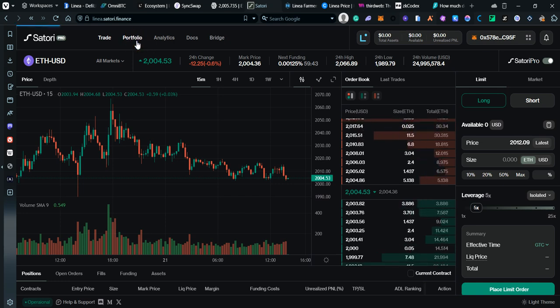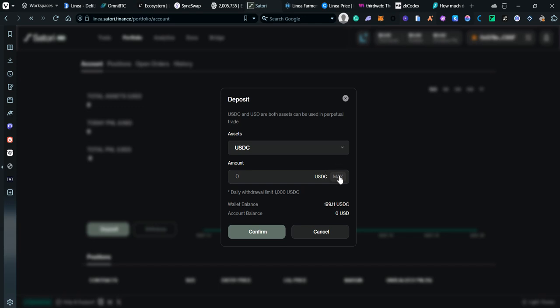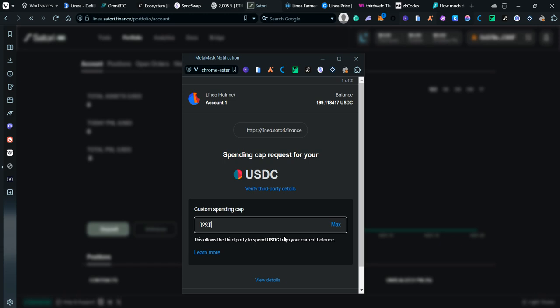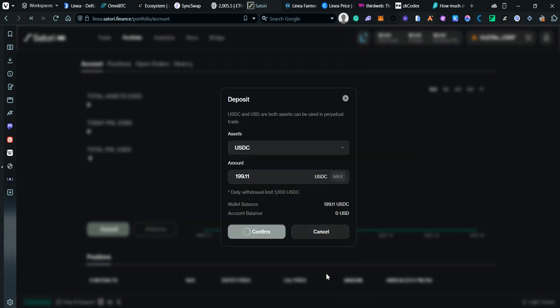To use Satori Finance, connect your wallet, go to Portfolio, click Deposit, and since it uses USDC go ahead and deposit. Confirm the transaction, then approve, and confirm again.